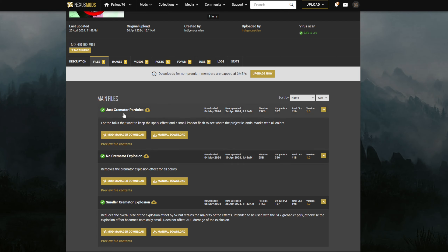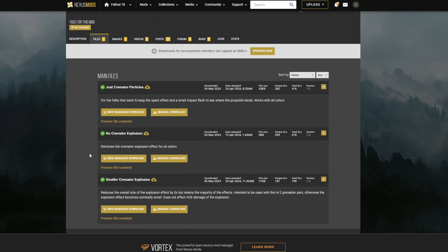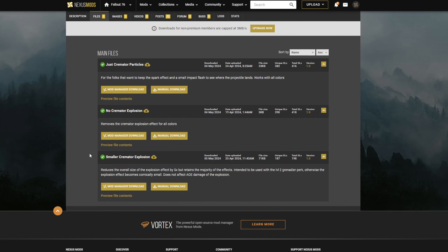The first one is just Cremator Particles — for folks that want to keep the spark effect and a small impact flash to see where the projectile lands; works with all colors. The second option is No Cremator Explosion, which removes the cremator explosive effect for all colors. The last one is Smaller Cremator Explosion, which reduces the overall size of the explosion by 5x but retains the majority of the effects, intended to be used with the level two Grenadier perk. It does not affect the area of effect damage of the explosion — just what it looks like visually.